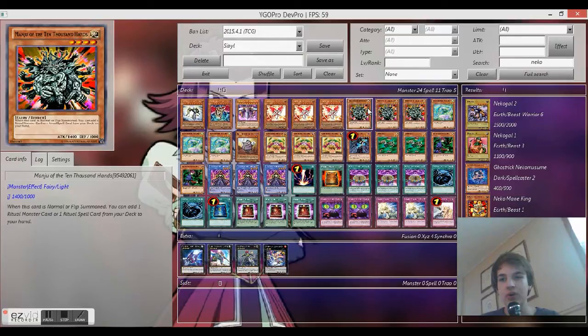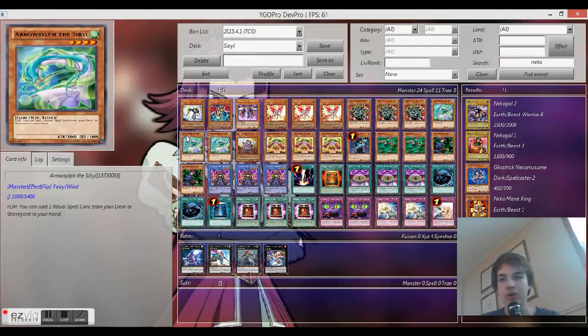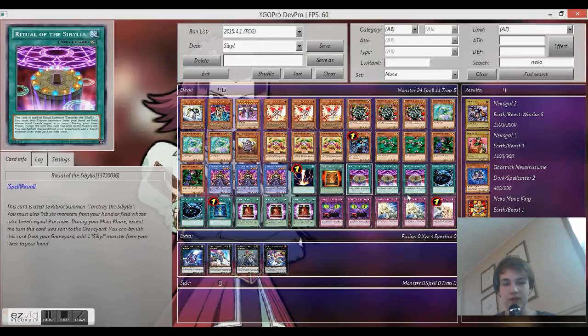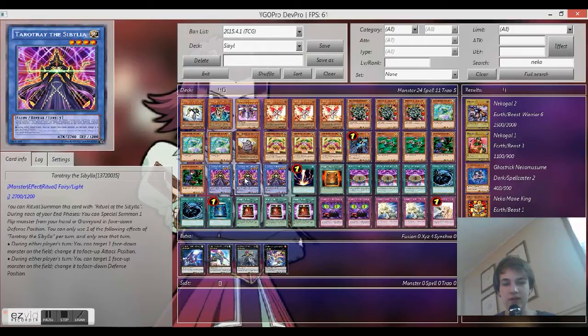When Erosilf is flipped, you get to add a ritual spell card. Same with Thousand — Manju. I totally forgot that it's a flip too. So when you flip summon it, you can add a ritual monster or a ritual spell card. Those are all the flip monsters.